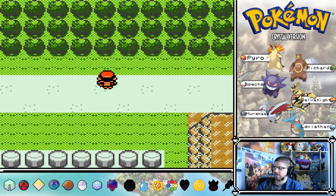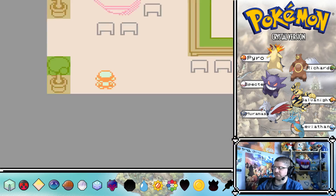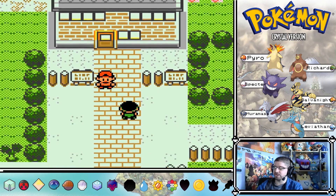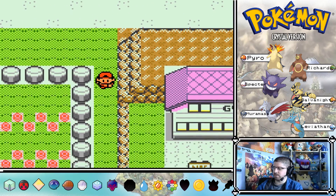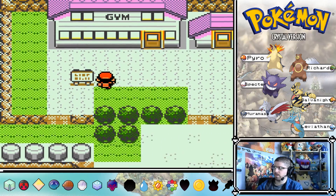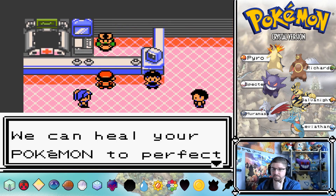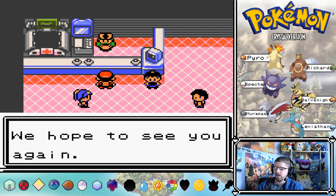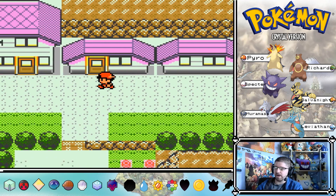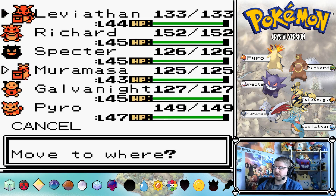Fuchsia City - in HeartGold SoulSilver you'll find out the Safari Zone moved to Johto. Let's go heal. Now in this gym, what we have to do is find the real Janine, who is Koga's daughter. As we know, Koga is now an Elite Four member so he's not around. We could use Gengar here as well, but I believe Muramasa is who we should be using.